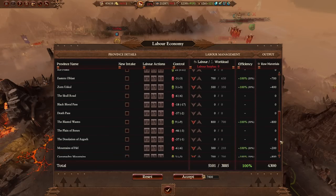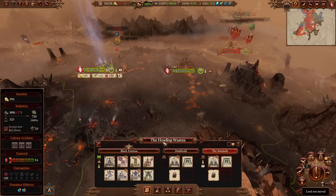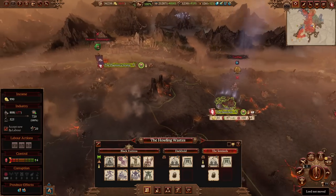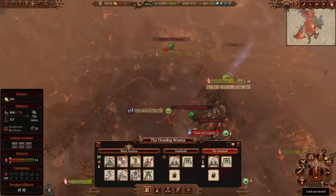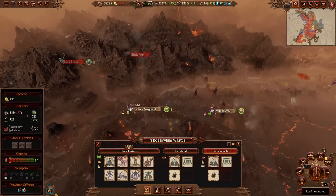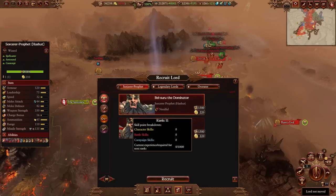After distributing labourers across all provinces and reaching 100% labour efficiency, we're now creating 4,000 raw materials per turn. Your labour economy is extremely important. An easy way to get labourers is to do lots of fights and stay in continuous combat. I'd also highly recommend raiding Zharr Naggrund and factions in general, as it's an extremely effective way of generating labourers for your economy.